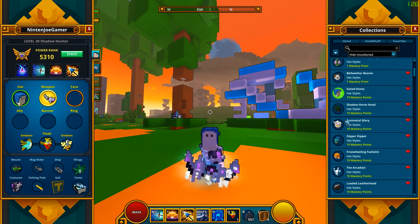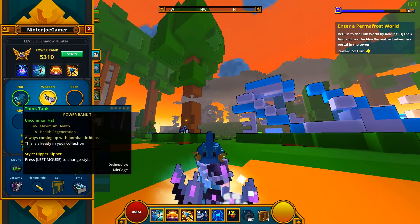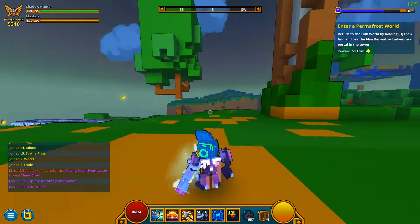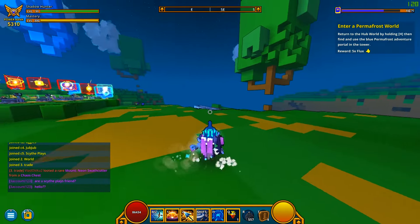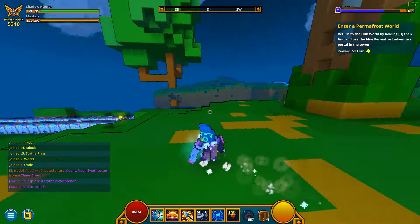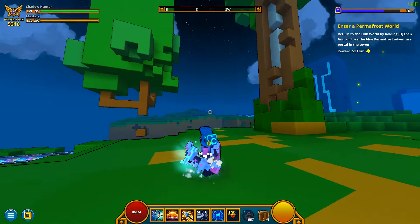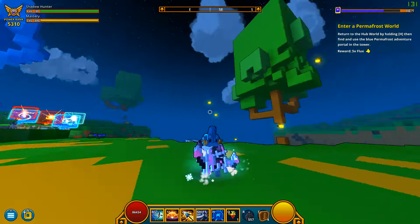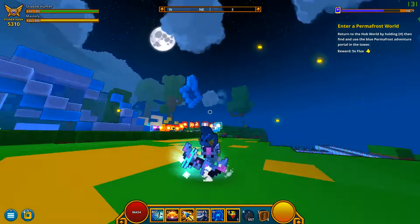Anyway, the next head I wanted to show off is the Mudkip head, which is actually called Dipper Kipper. I wouldn't be surprised if the devs don't even know this is Mudkip. He has some metallic blocks going on on his sides, and it looks especially cool at night when it kind of glows and when you pan your camera around him you can see them light up.